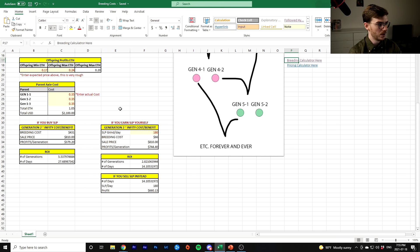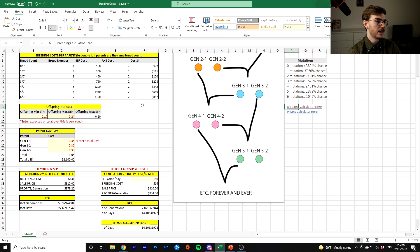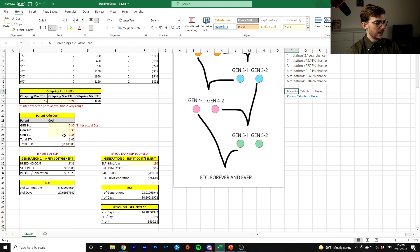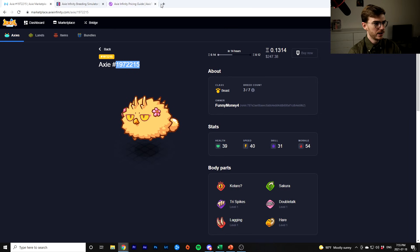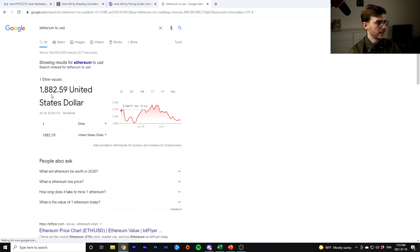Let's jump into how you use this complicated ROI calculator I built. Once you understand how to breed and what you should breed and when you should breed, you can understand some of the math behind this. I'll make this file downloadable — any of the highlighted red spots you can change. I've thrown in $0.26 SLP and $16.40 AXS as today's prices, and Ethereum is about $1,880, which will adjust everything else in this calculator.